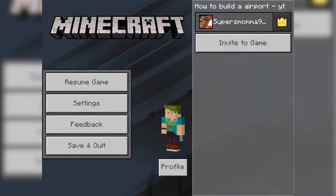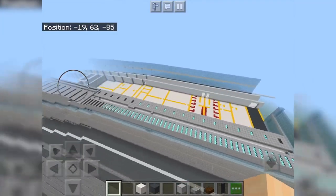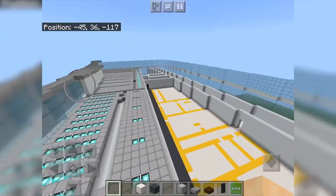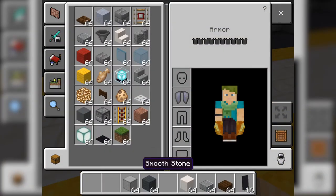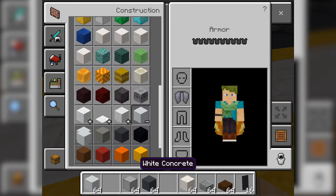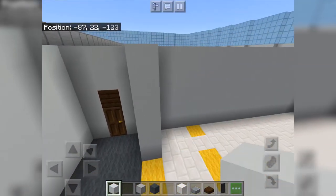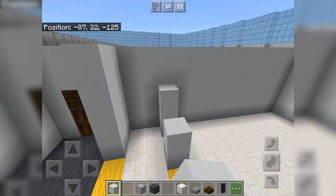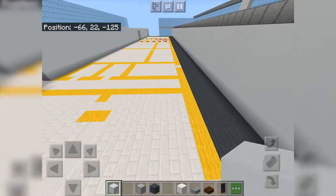Eight chunks — oh my god. I am not building this with that render distance, no way. We need to get our white concrete and see these wheel lines — build them up. Get out the doors after you see that.